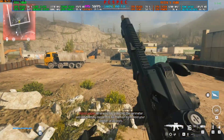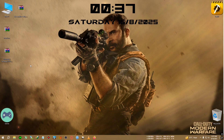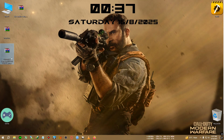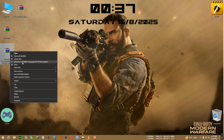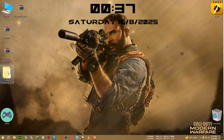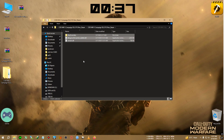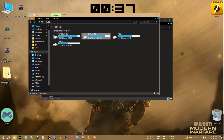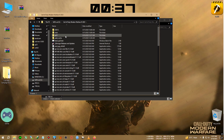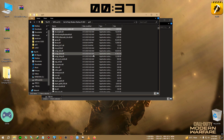Let's start. Here are the files we need. This is the main file — COD MW3 campaign DLCs FG non-steam. Extract it on the desktop. Inside you will find three files. Copy them to the exact location — open the installation folder, find the sp23 folder, go inside, and paste the files there.